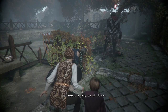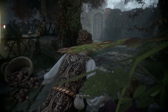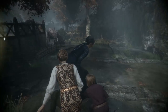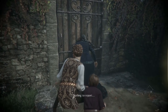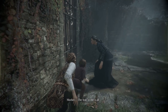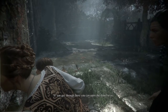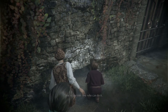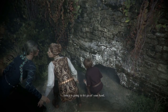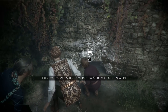I throw a pot to distract a guard — that noise, better go see what it was. We stay calm and hold hands tight. The door is locked from the other side. Mother finds a hole in the wall — only Hugo is small enough to get through it and open the door for them. He's scared but she reassures him he's a brave boy.